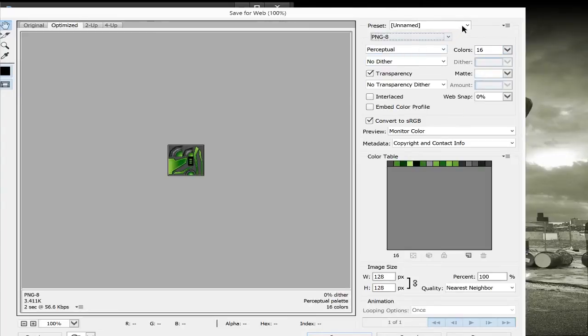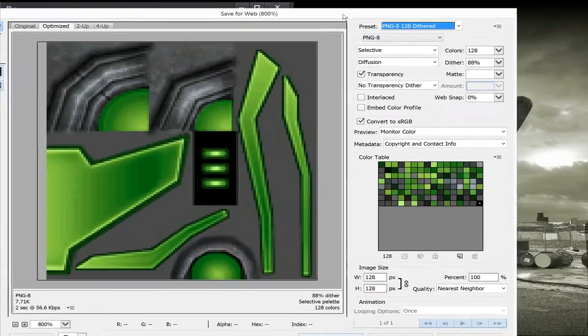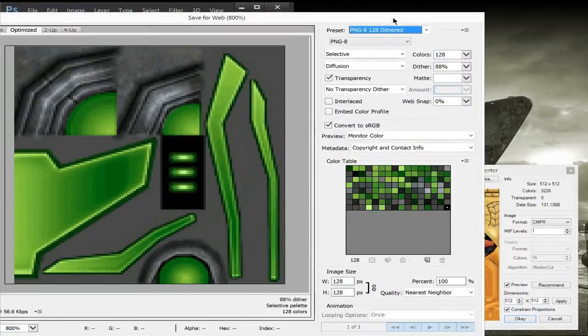So this is 128 colors, and the game can actually go up to 256 colors. When doing CMPR and MIP levels, that is for MIP mapping. If you have two or three MIP levels, you can see the file size goes up. What that does is create lower-resolution versions of the texture. When you're further away with your camera, it reads those other texture maps to make the texture look less detailed. But we're not going to go over those — they're not really important for basic stuff. I'll make another tutorial later on.